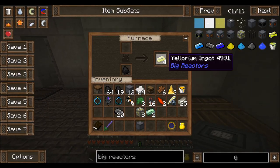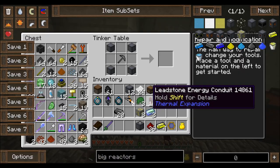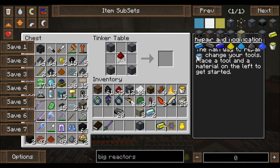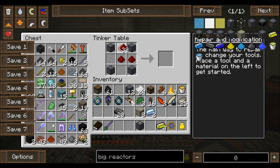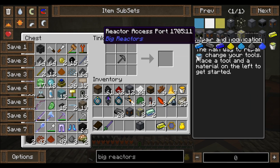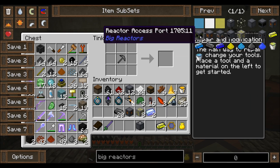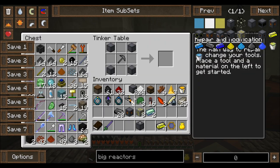Now power tap — wait, where did that go? How did I make it? Oh, four of them. Whoops. There we go, there's the power tap. And then we just need the controller and an access port. Access port — which is a chest, a piston, and reactor casings. Boom boom. Chest, piston — other way around. There we go.